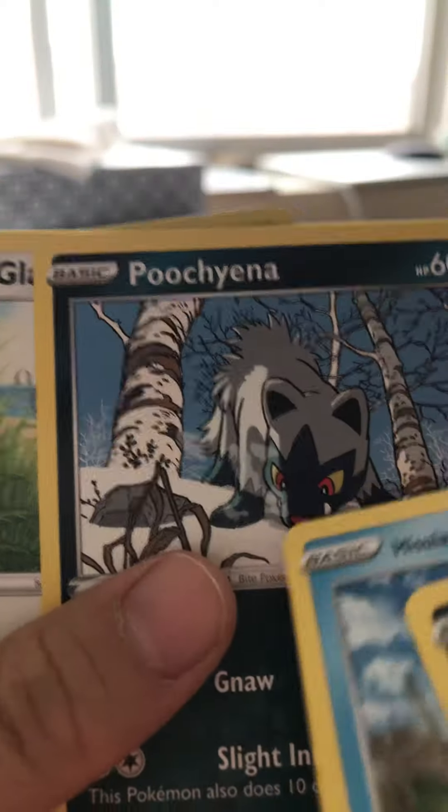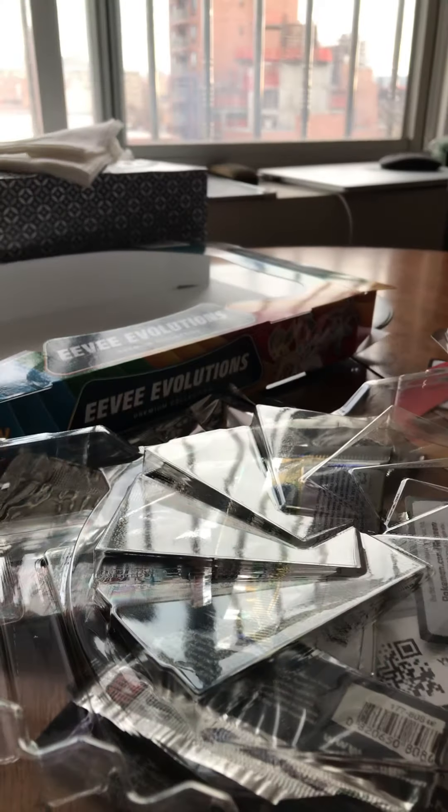I really wanted the evolution of Milotic but we can't pull it. Oh guys, that's all. Then we got the Umbreon, Flareon, Vaporeon, Jolteon, Leafeon, Glaceon, Espeon, Eevee, and Sylveon.